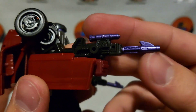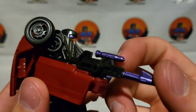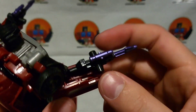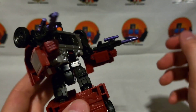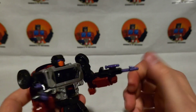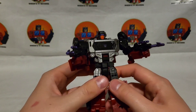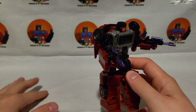He comes with two little guns — they look almost like harpoon guns. There are pegs on the sides and a peg on the back, which makes me wonder if all the weapons for these five Stunticons are meant to combine. I haven't seen anything in the instructions, but once I have all five of them maybe I'll fiddle around and see if they can combine into some semblance of a weapon.